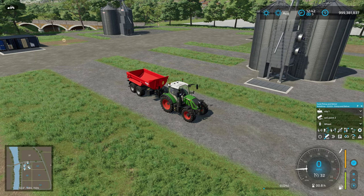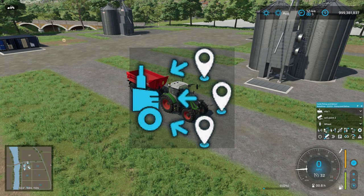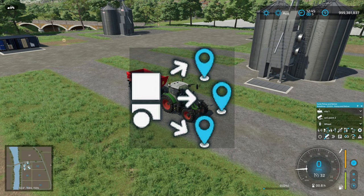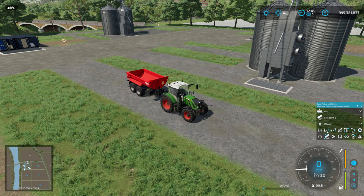You'll see that down here we now have an additional option which is 'cycle pickup and deliver.' The default one picks up from one point and drops off at another point. But we have three other modes: the first picks up from multiple points and delivers to one point; the second picks up from one point and delivers to multiple points; and the last picks up from multiple points and delivers to multiple points.